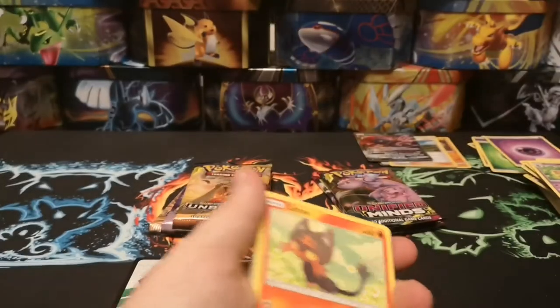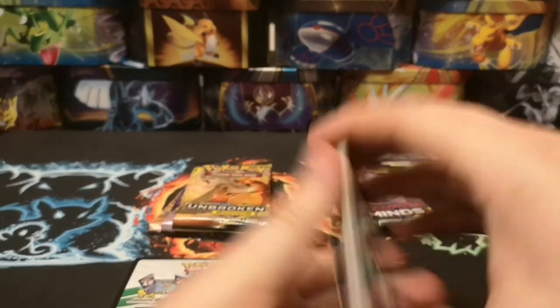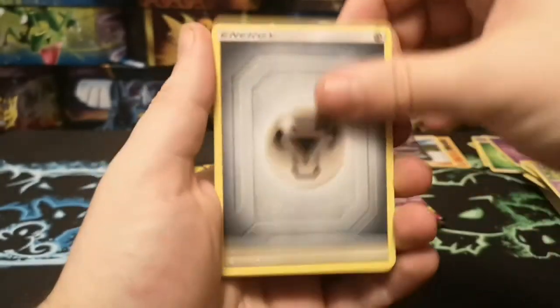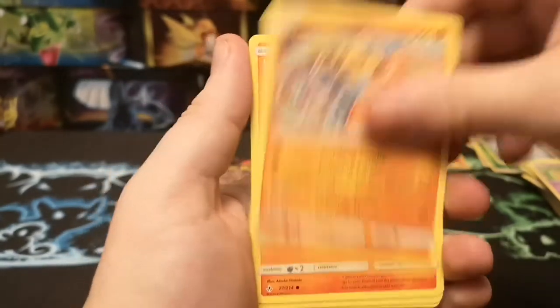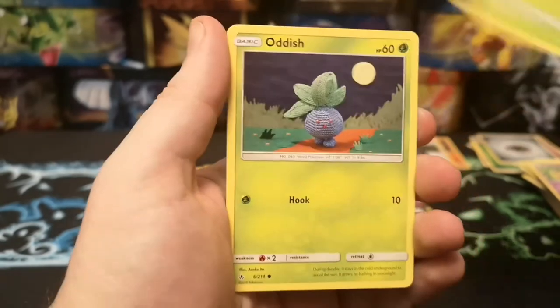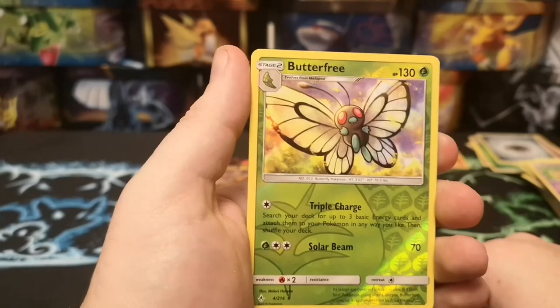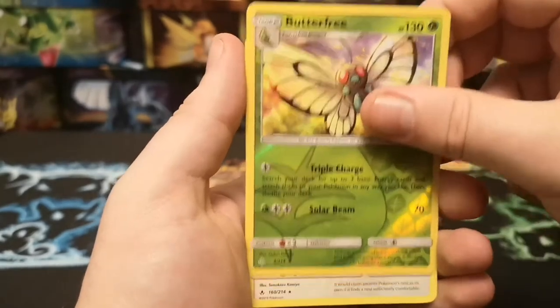Gold Card - Metal Energy, Croconaw, Graveler, Hitmontop, Litten, Krabby, Tangela, Oddish, Wooper, a Reverse Butterfree which is a Reverse Rare, and a regular rare Purugly.